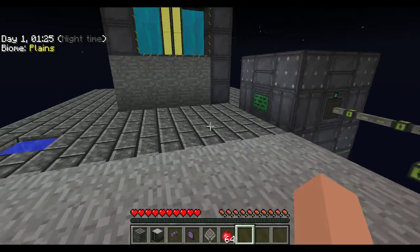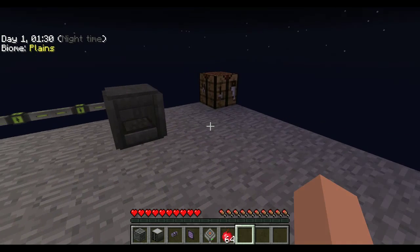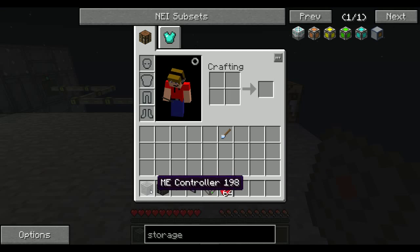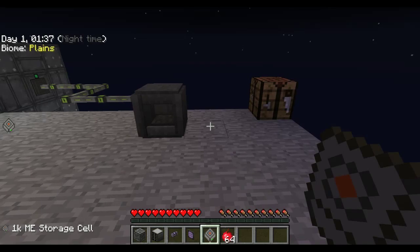Today we're going to be covering how to set up an ME system — just the basics of it, and a little bit on how to actually craft some of this stuff. It's not that difficult. But in Sky Factory, there's two different ways to do it.